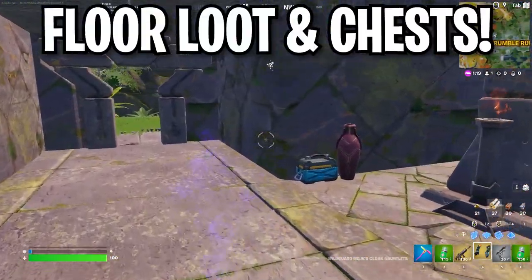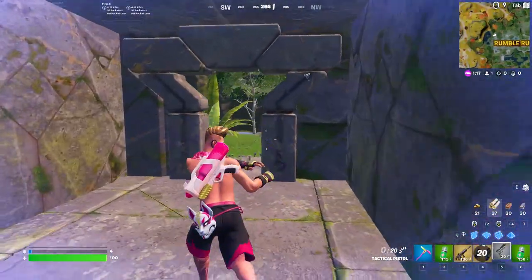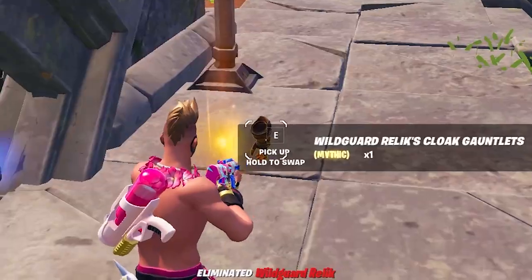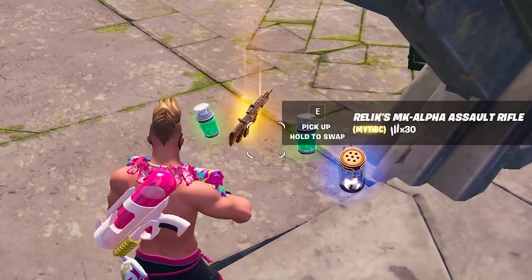So starting off, you can find this item off floor loot and chests, but there's another way to get them. If you head over to Rumble Ruins, you'll find this boss right here who holds both the cloak gauntlets and a new Mythic MK Alpha AR.